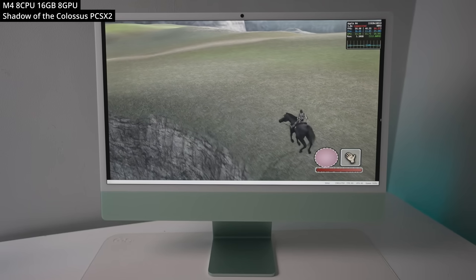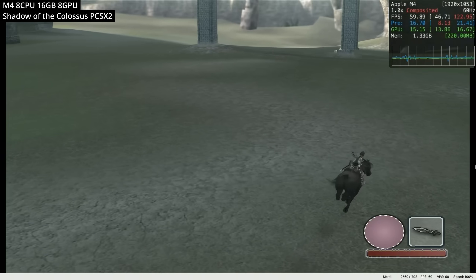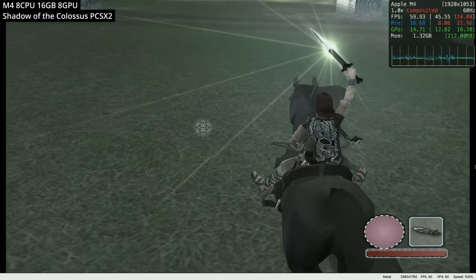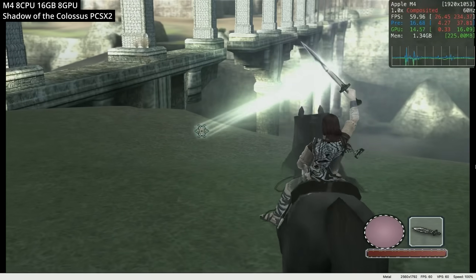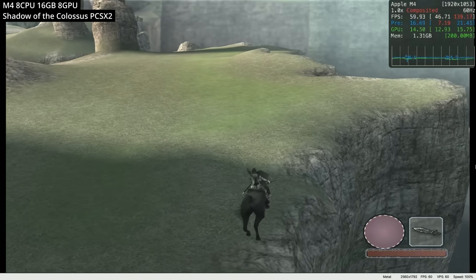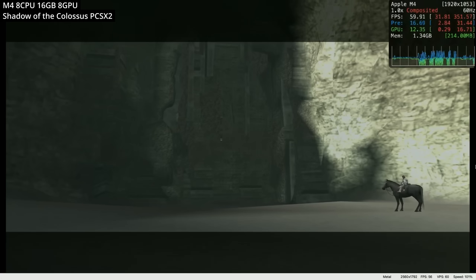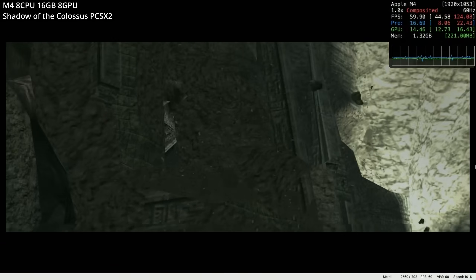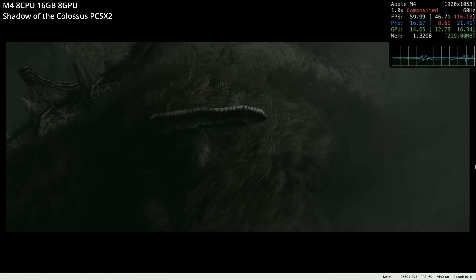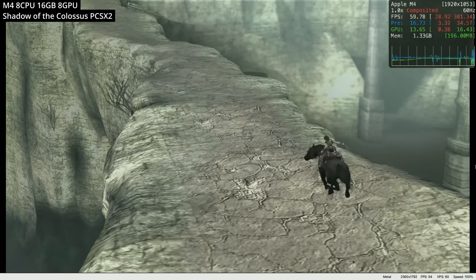Next we're looking at retro game emulation using PCSX2, a PlayStation 2 emulator. Here we're playing Shadow of the Colossus — the original game ran at about 20 to 25 FPS on PS2 hardware, but here we're running it at four times the original resolution, close to 1440p, and easily hitting a locked 60 FPS. Emulation lets you play games not available on Mac, relive childhood memories at vastly improved frame rates, and enjoy benefits like save states, wireless controller support, and other quality of life fixes. Links in the description cover how to play PS2, Nintendo Switch, PlayStation 3, and Wii U games.